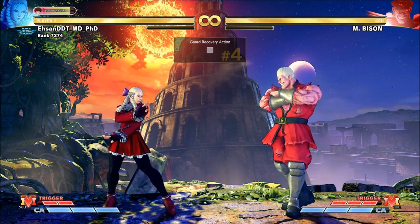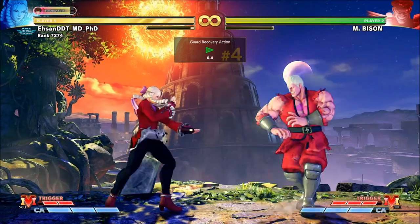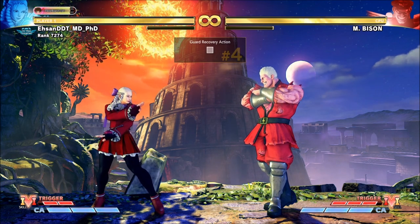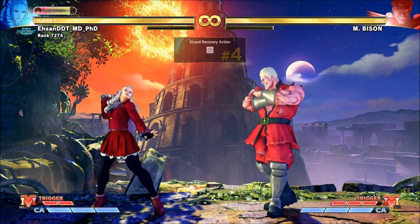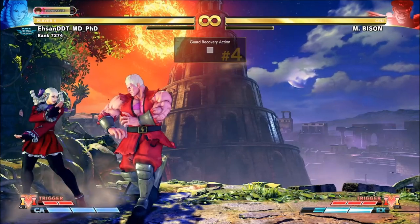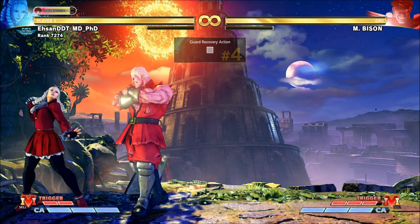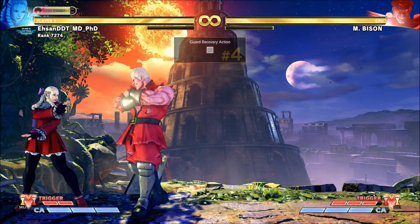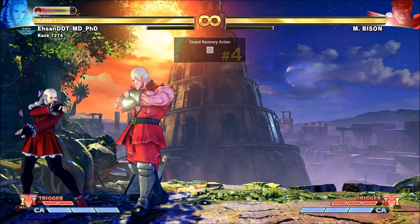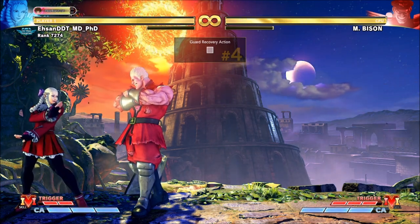There are still ways Bison can punish you — for example, trying the max range standing medium kick gets scissor kicked. But look at the meter: Bison has three V-meter bars and had to use meter for such a low-risk move I'm doing. Granted Bison is closer to us and we're put in a block situation, he still had to use a V-meter bar. You have to remember risk versus reward — Bison wasted a bar. Do I want M. Bison to get in? Do I have ways of pushing him off using my V-meter or getting a read on what he'll do next?